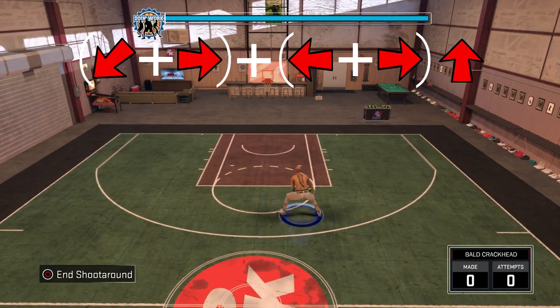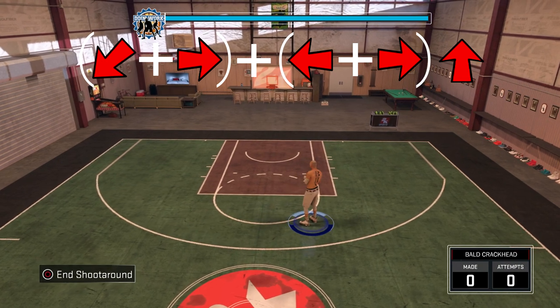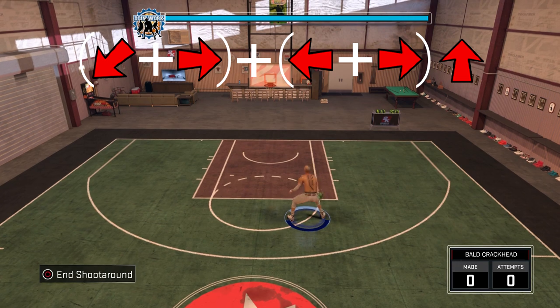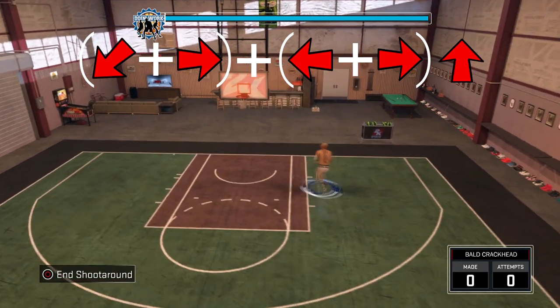Just follow the steps. Start the ball in your right hand — all the combos are gonna start in your right hand — and it's pretty much self-explanatory. If y'all still need help, just message me on PSN. This is this combo right here — it's pretty quick and you can spam it.